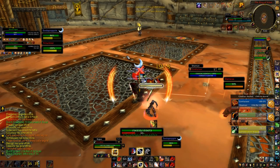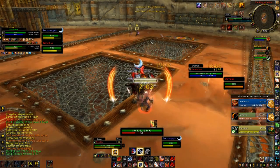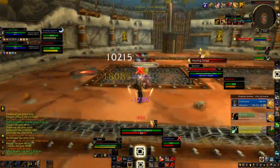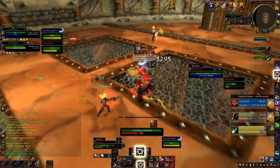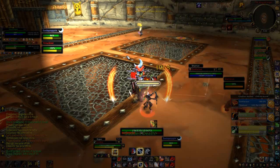Alright guys, here are some examples of me Intervening during games. In this first example, you're going to see me Intervening hunter traps. There are two things to keep in mind: one, you always have to keep your eyes on the hunter, because that's how you'll know if he's going to Scatter Shot the healer — you can see it right here on screen, he's Scattered my healer. Two, you always have to communicate with your healer that you're going to Intervene the hunter trap, which is what I did right there.